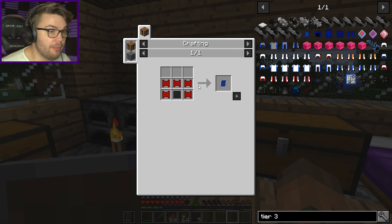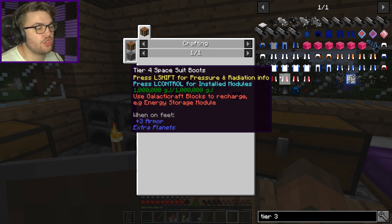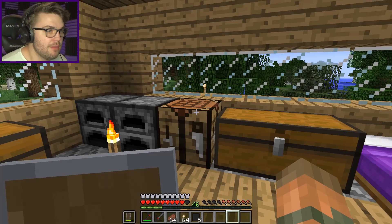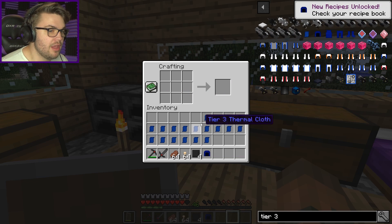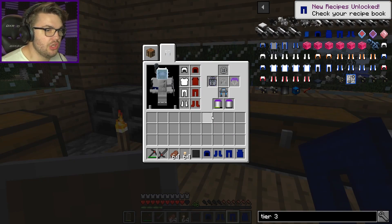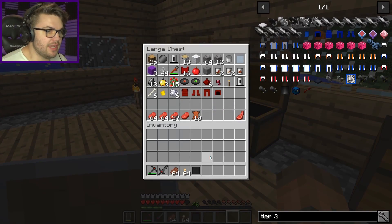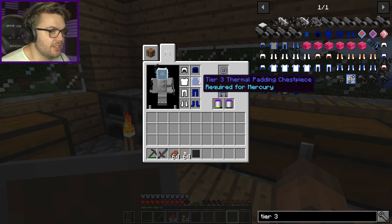I've used so many sheepies — so many sheepies sacrificed to make this many thermal cloths. Now I just need to go like this and like that — boom, that's one of them. I can't just click and drag because they don't stack. I have to do this individually, which is taking forever. Last one — boom! What a genuine nightmare. I skipped the whole tier 2 thermal padding because I don't need it; I'm going straight to tier 3.